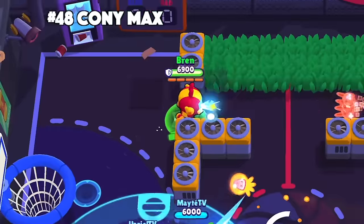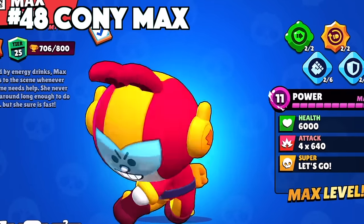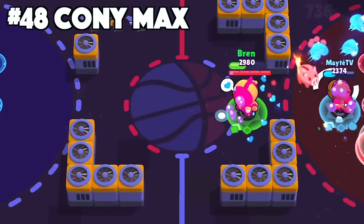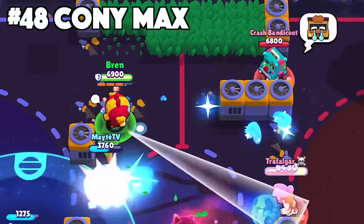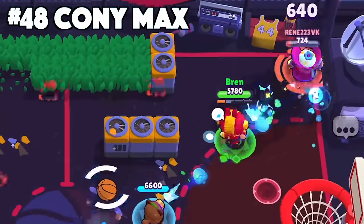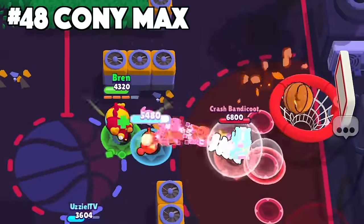Max's best skin is Kony Max. Kony Max is part of the Brown and Friends collection and she is just super cute. She has her custom effects, animations, and texture. She still looks like Max with her overall color scheme and brawler model, but with her ginormous head and her new main attack projectiles, it is way better than default Max.